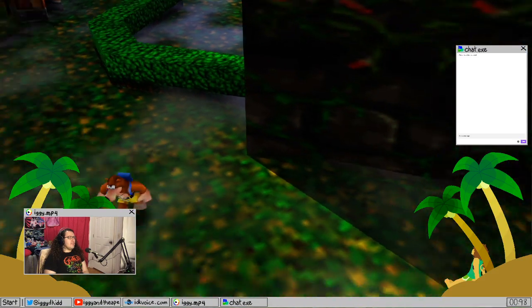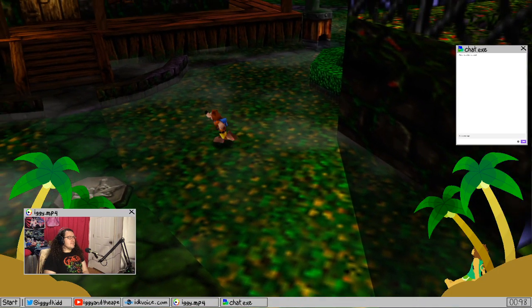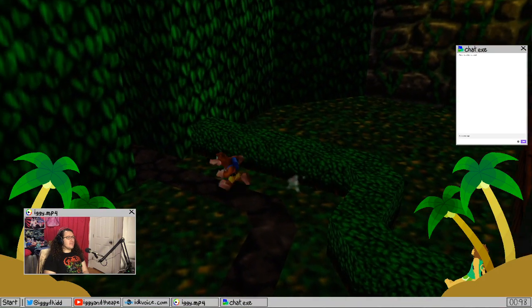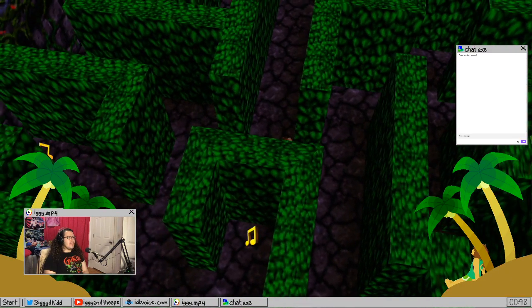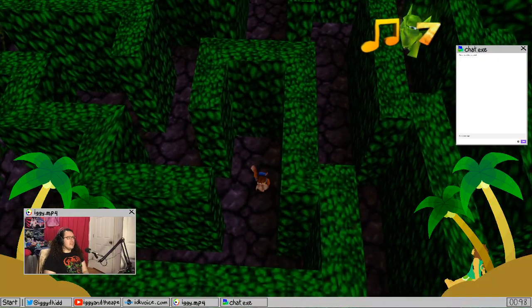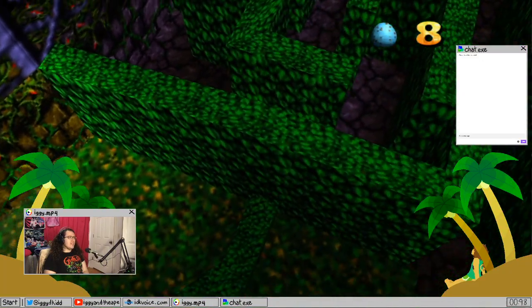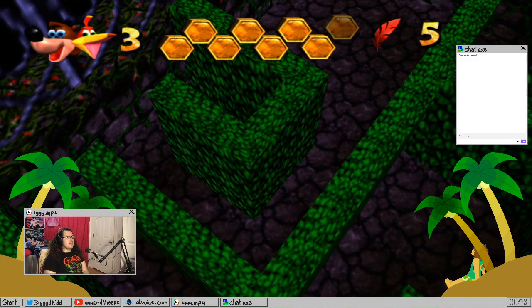One thing I really like about the sequel is instead of having pads that let you do things, it's an actual diegetic thing — diegetic meaning in-universe. It's a thing that actually exists within the level. You actually walk through the entrance to places, and that just makes it feel so much more like a real universe. All of the worlds are connected to each other, solidly together.